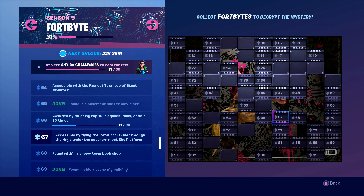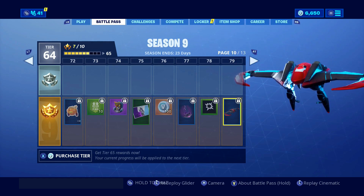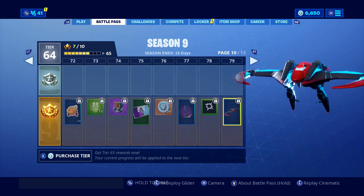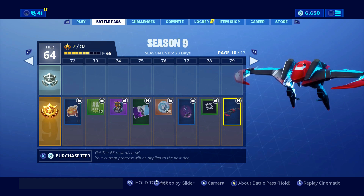So let's take a look at the Retaliator Glider. There it is guys, it's a rare glider. Sadly you do have to be a Battle Pass owner — I don't really agree with that in the Fort Bites. I think this should be there for everyone. I'm not sure if this has been available to buy in the item shop, which is a shame because you can't really collect all the Fort Bites if you haven't got the Battle Pass. I don't think that's fair.